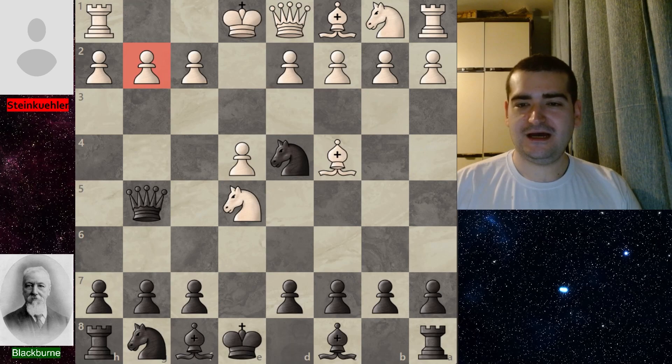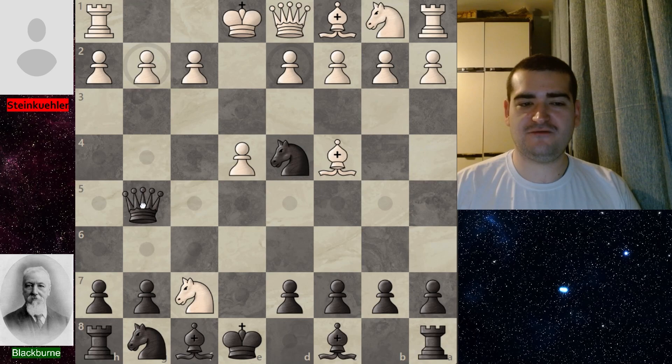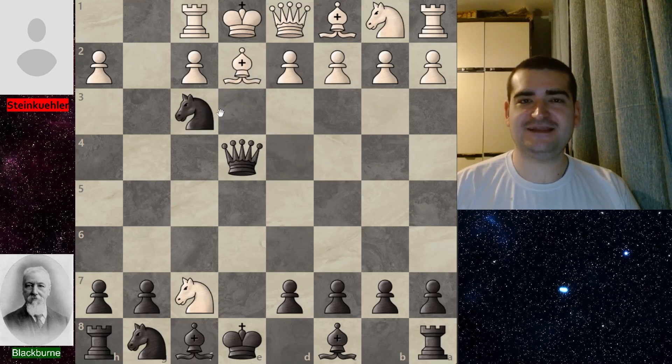After queen g5, if you decide to pick up with your knight there is all sorts of trickery — you are falling into a trap with queen picking up on g2. If you try to save your rook and play rook to f1, we have queen picking up on e4 with check, and if you make a mistake and play bishop e2, we have knight f3 checkmate. It's a really famous trap.